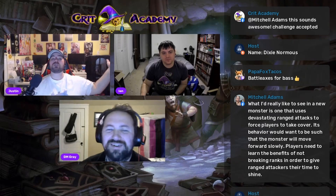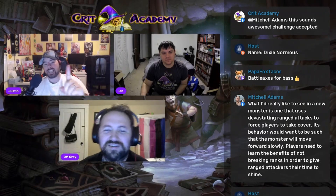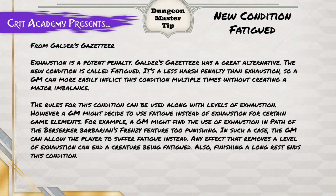Our dungeon master tip is a new condition called Fatigued from Golder's Gazetteer. Let's be honest, exhaustion is a potent penalty. Golder's Gazetteer has a great alternative — a nice middle ground. The new condition is called Fatigued; it's a less harsh penalty than exhaustion, so the GM can more easily inflict this condition multiple times without creating major imbalances, which means character death in most cases. The rules for this condition can be used alongside levels of exhaustion.